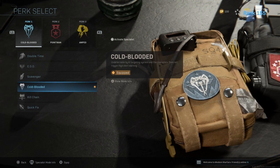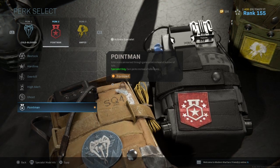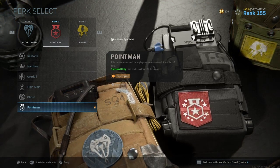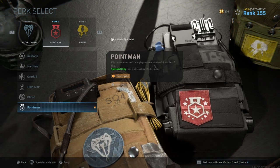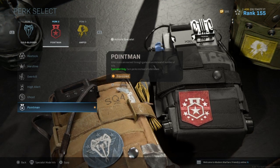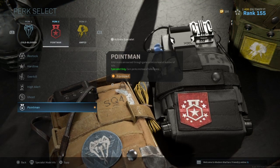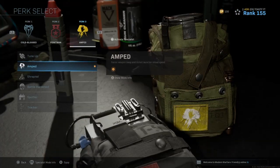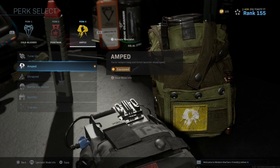For perk two, use Point Man — this allows you to earn points from a score streak, so even while you're busy shooting down killstreaks you're earning points and might get your own killstreaks, UAVs, or personal radars. For perk three, obviously use Amped because it's one of the camo challenges and it increases the launcher reload speed.